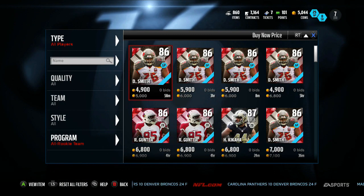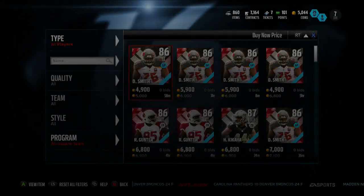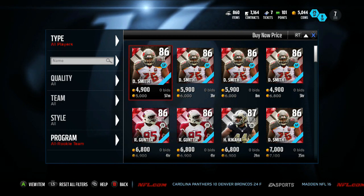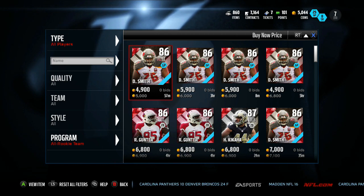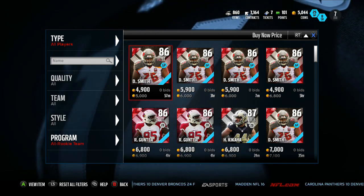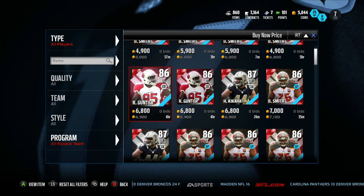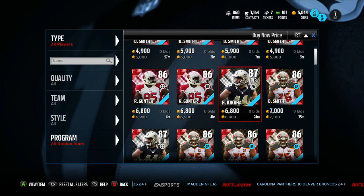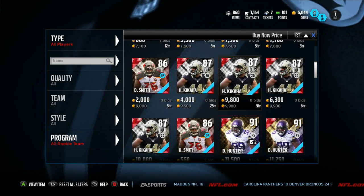What is this guy's name - Donovan Smith? 5,000 coins, cheapest All Rookie up. More likely you're gonna pull him. Out of odds, your odds of pulling him - very great. Your odds of pulling Gunter - very great. Kikaha - very great. How much do they go for? Nothing. They don't go for anything.